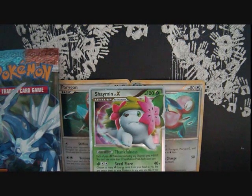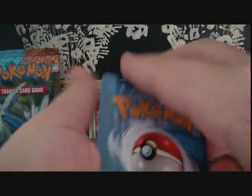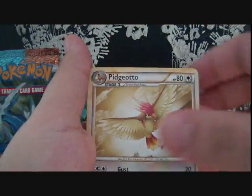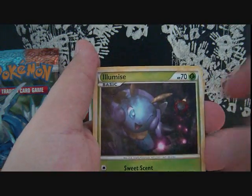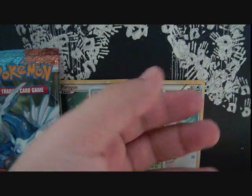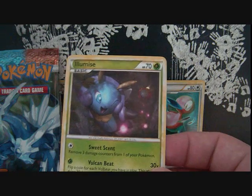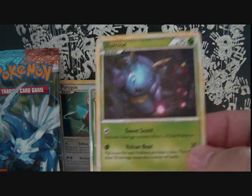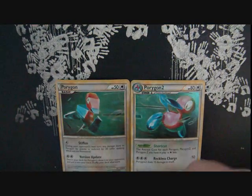So next is an Electivire Triumphant pack. Hoping for some Seekers or a Gengar Prime — wouldn't mind another Machamp Prime either. I know a lot of people don't like Machamp Prime, but I think he's awesome. So we got a Pidgeotto, Weepinbell, Luvdisc, Dratini, Aipom, Shuppet, Bellsprout, Illumise. Lairon Reverse, and the Electivire Rare. A lot of people have a hard time saying Illumise — I'll just call it that.